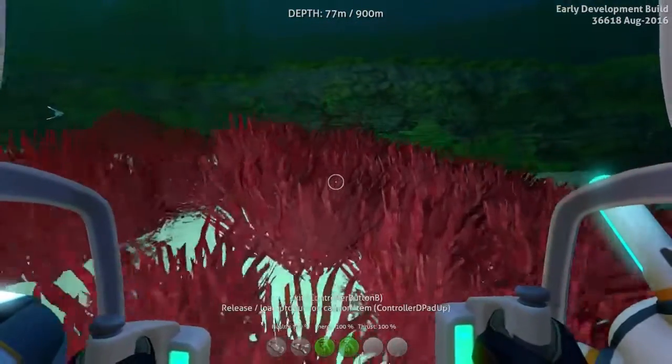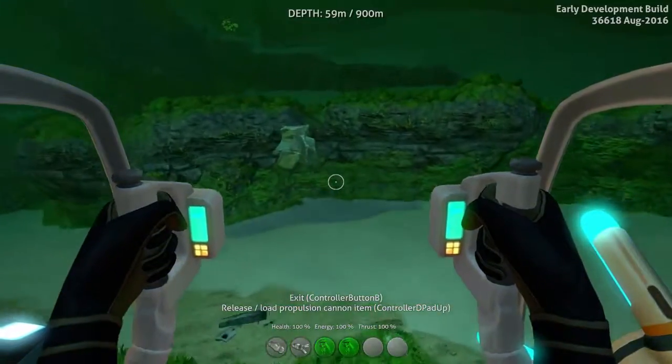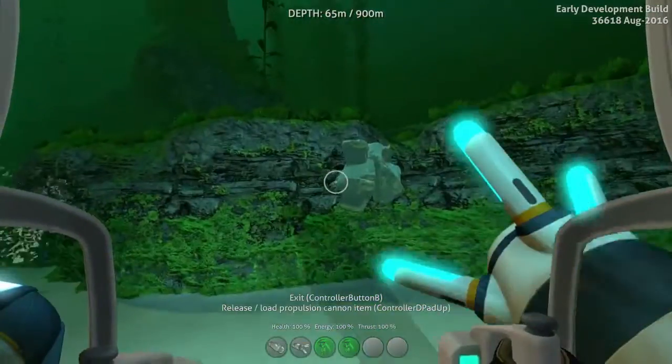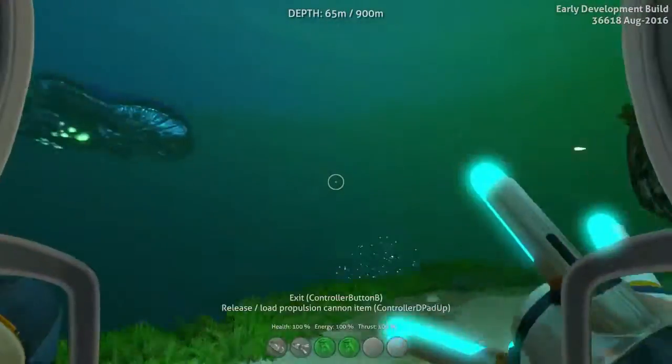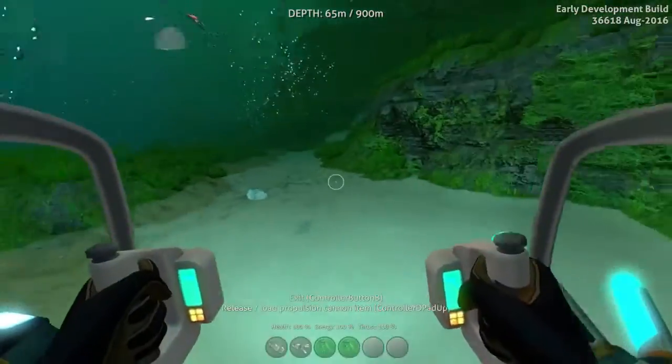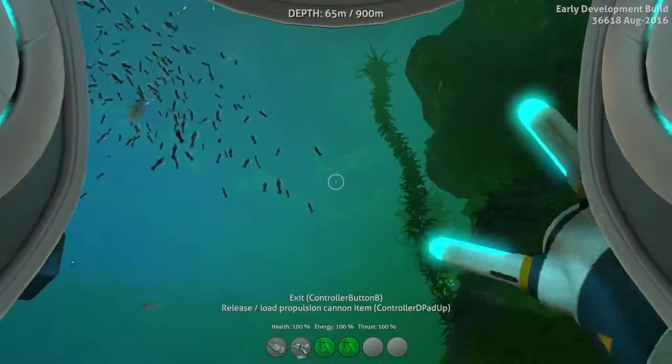Oh there's a new deposit over there — a huge silver deposit. There seem to be quite a lot of resources you can mine, which is handy, particularly things like silver which can be quite annoying to find before. I think that's about it really.